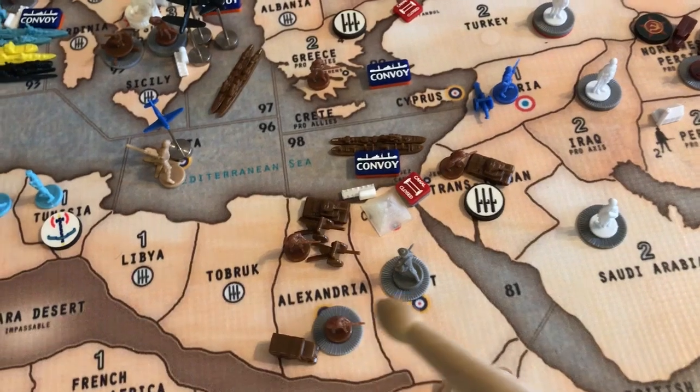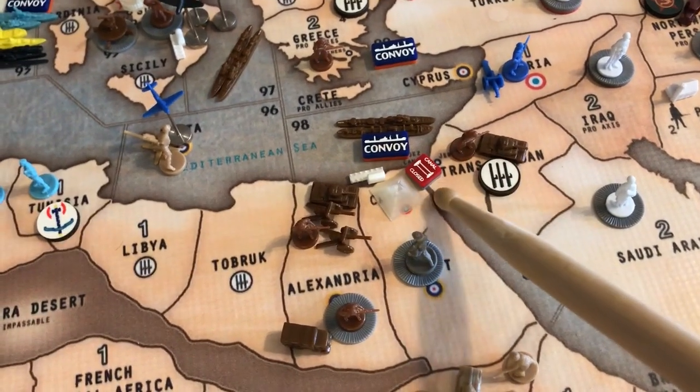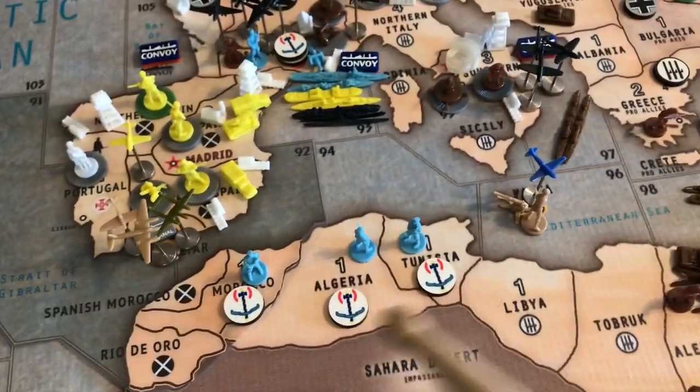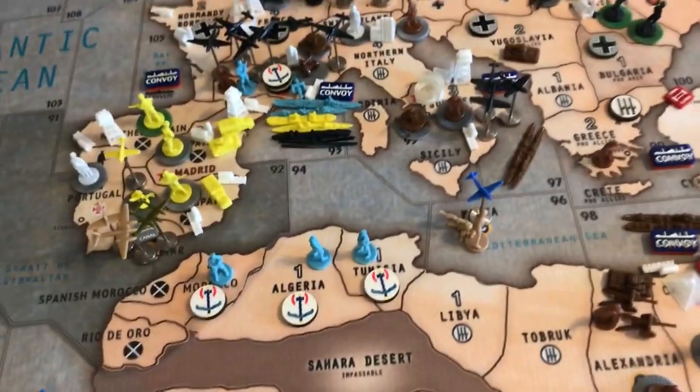The Italians moved in and took Alexandria. The Italians took over Transjordan and therefore closed the Suez Canal. Will they hold it? Time will tell. Vichy still has a grasp on the North African campaign area.